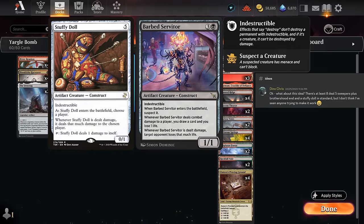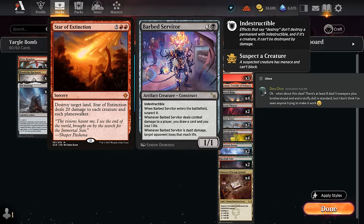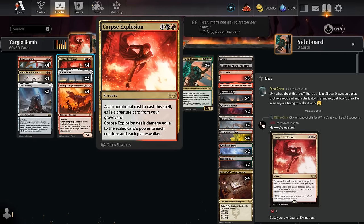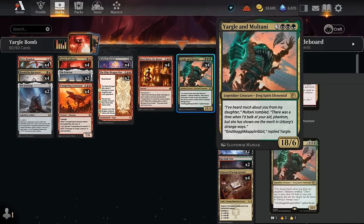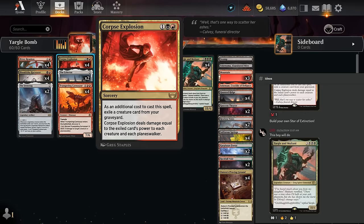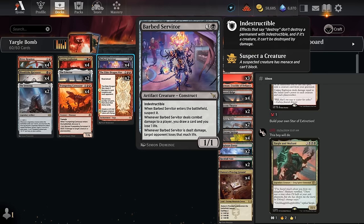We've seen these stuffy doll-like effects in the past, and in Standard we were able to combine them with Starve Extinction to deal 20 damage to each creature to hopefully win the game on the spot. While we don't have Starve Extinction in Standard, I immediately thought of Corpse Explosion — as an additional cost to cast it we exile a creature card from our graveyard, then it deals damage equal to that creature's power to each creature and each Planeswalker. We have an 18-powered Yargle and Multani in Standard, so the plan is simple: cast Barbed Servitor, get Yargle and Multani into the graveyard, use Corpse Explosion to deal 18 damage to everything, and redirect it with the Servitor to hopefully win on the spot.